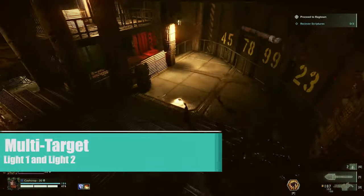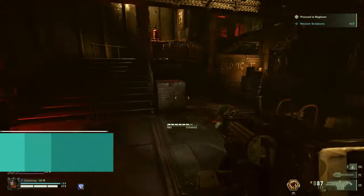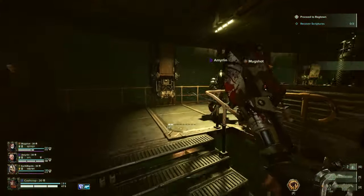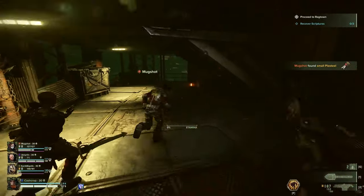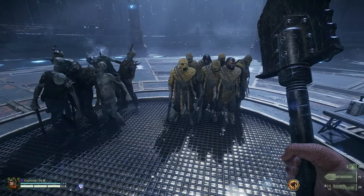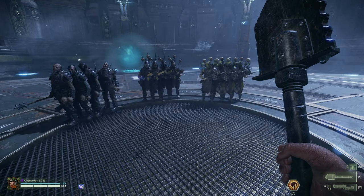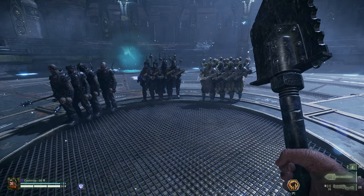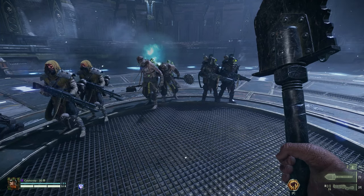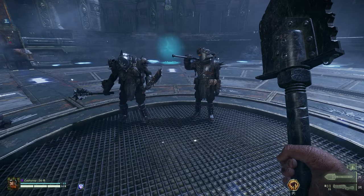The second cleave group is Multi Target. This is Light One and Light Two. If the number of cleavable targets is three or greater, then you can damage three; anything below three, you will only hit and damage that many. Groners: you can hit nine. Pox Walkers and Dreg Stalkers: seven. Scab Stalkers: six. Scab Bruisers and Scab or Dreg Shotgunners: four. Scab Shooters and Dreg Bruisers: five. Scab or Dreg Gunners and Dreg Ragers: two. Scab Ragers and Scab Maulers: one.